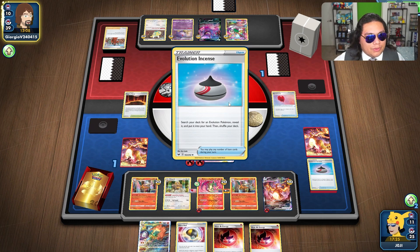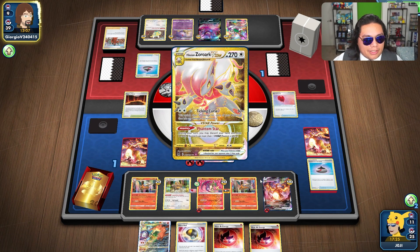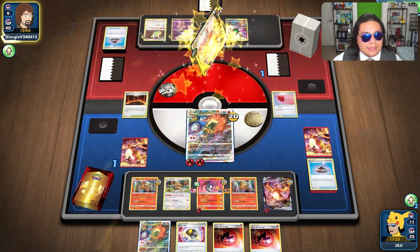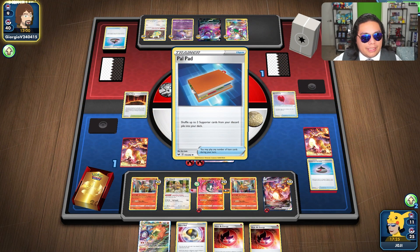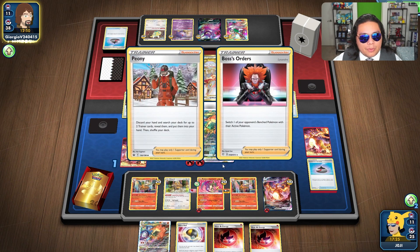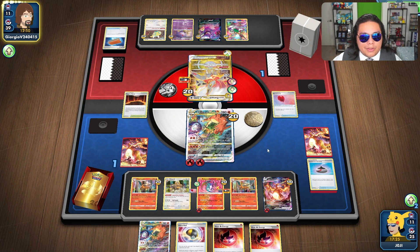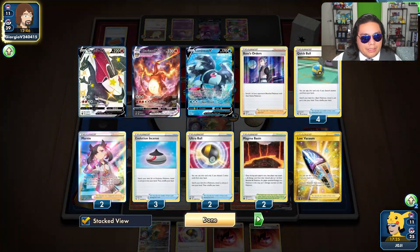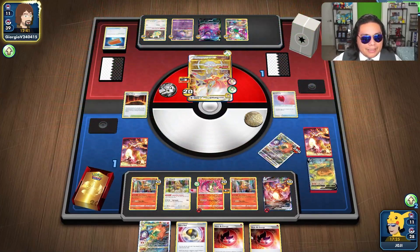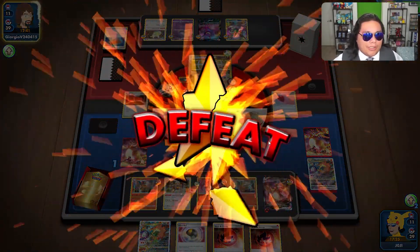They will evolve into Zoroark VSTAR and knock us out. Again, I should have played the Heat Energy onto it. I think even with this they have the damage — that's an unfortunate misplay on my part. I don't know when they bossed up. I feel like them knocking out our Lumineon was a weird one. But if we had a Heat Energy on there, we would have won for sure.